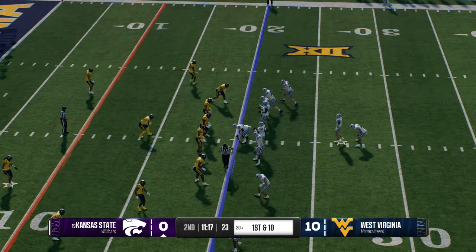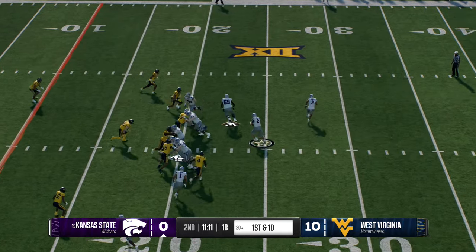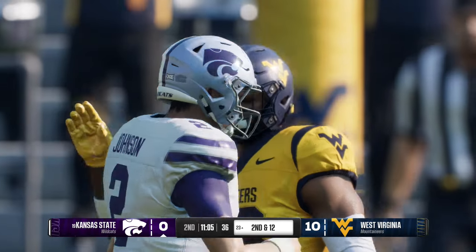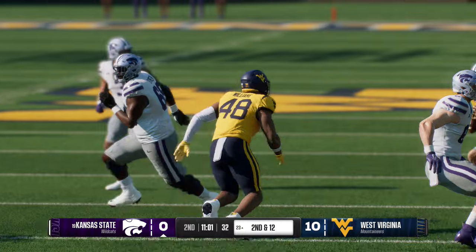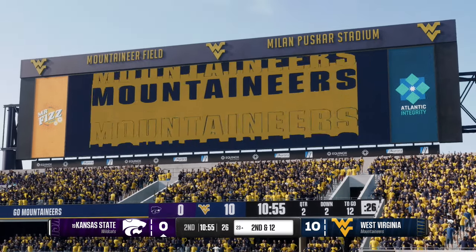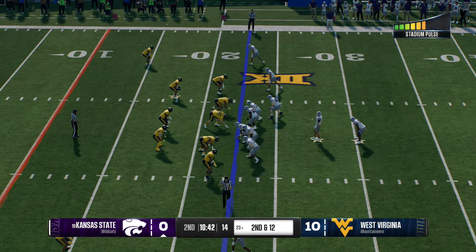Can't make contact with the kicker like that — a costly special teams penalty. You've got to know your path in front of the kicker. The offense comes back on the field and he's slammed down in the backfield before he can even pitch it. Live by the blitz, die by the blitz — that time the defense called it at a perfect time. The linebacker makes the stop on the short handoff. After that last loss, it's second and 12.